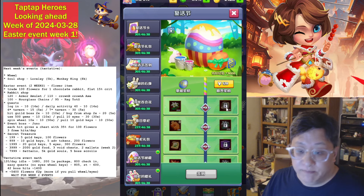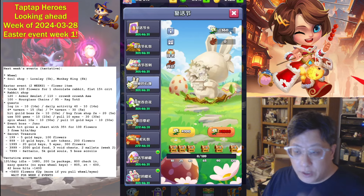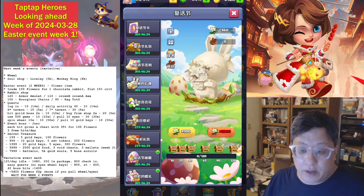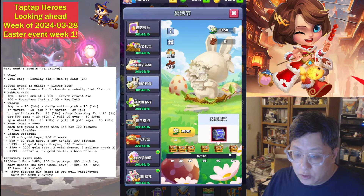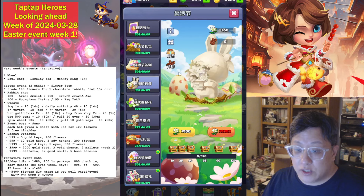You also get a nice Heaven and Hell six-star fodder, some Phoenix stones, and all that other nice free stuff. The event itself has you trading 100 or 1,000 flowers at a time for chocolate rabbits — it's a flat 15% crit rate no matter what you do. Progress rewards include eyes, a diamond key, ten cubes, a six-star elite chest, and at 120 you get two crystals, though you'll probably barely even reach that one.